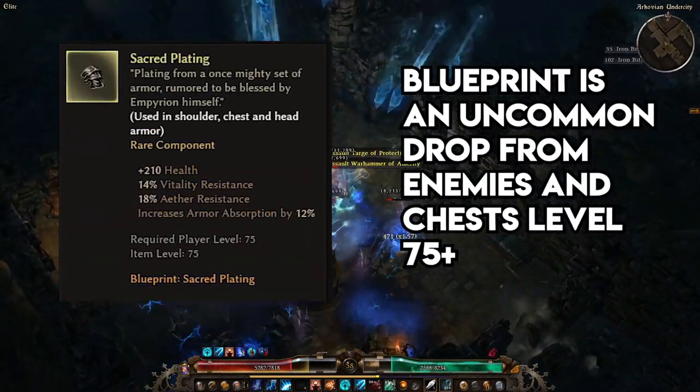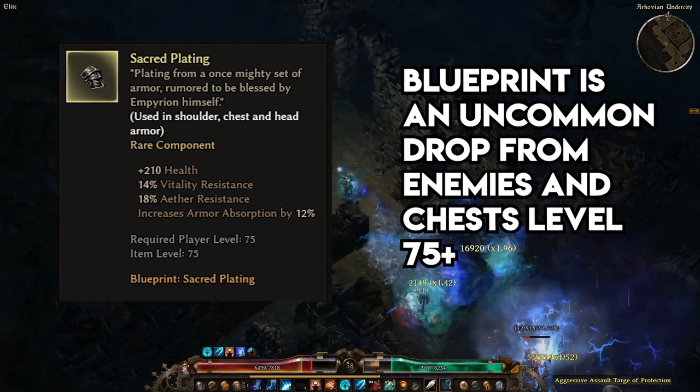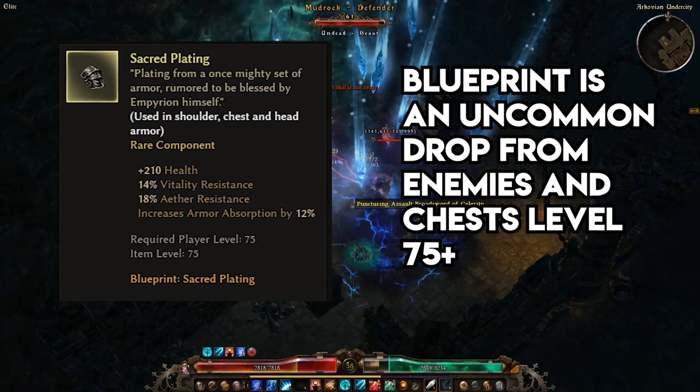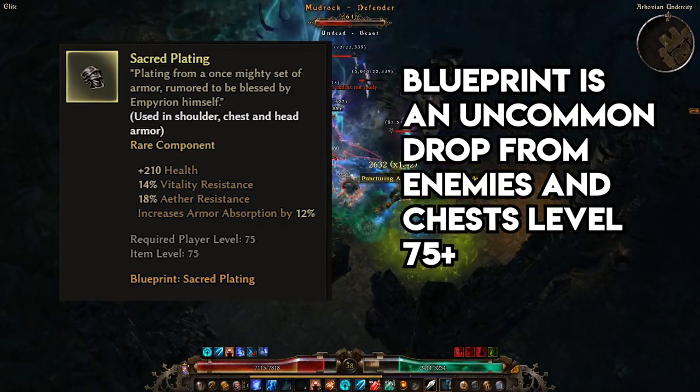Sacred Plating serves a very similar purpose to Living Armor, getting your armor absorption rate to an acceptable level with no wasted stats. Aether resistance can be a tough stat to come by even in the late game, and getting 18% from a single source can be very valuable. And 210 flat health is something that no build would turn their nose up at.